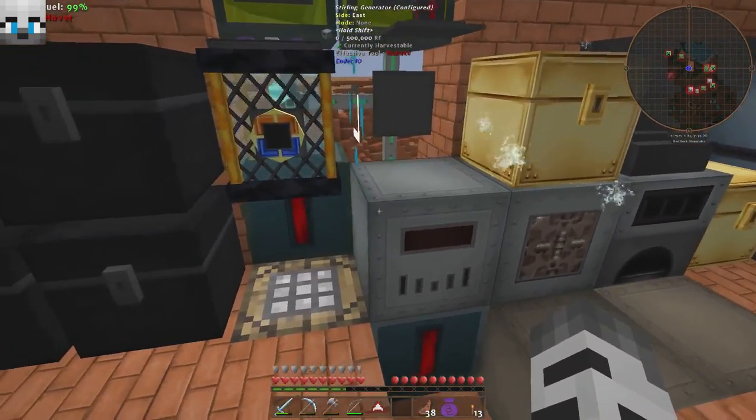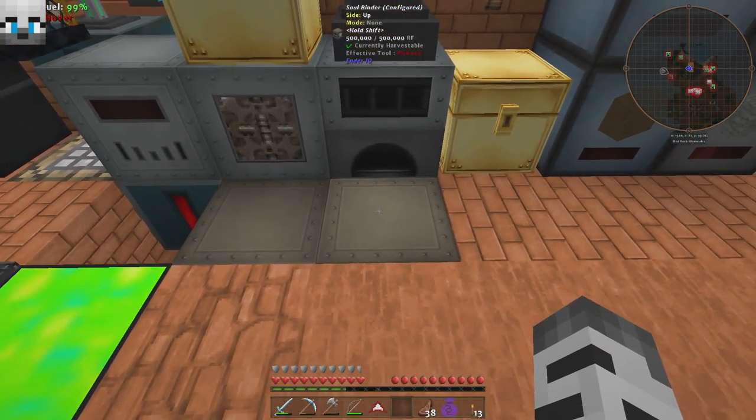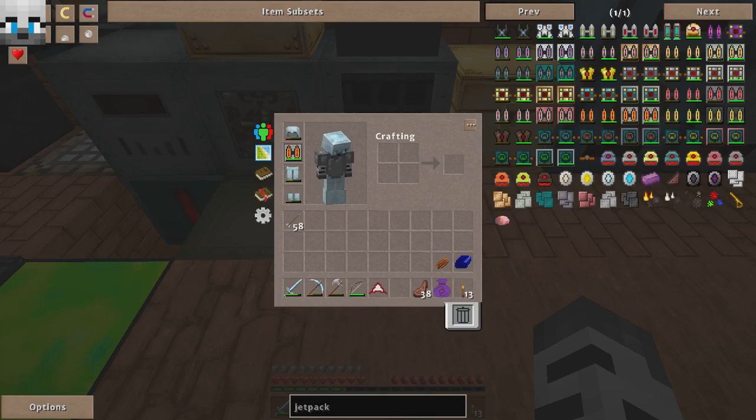Of course I started out with a sterling generator and crafted a basic capacitor, the splice, the soul binder. You can easily check that out with the recipes.